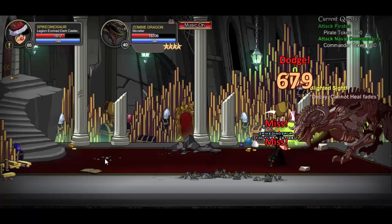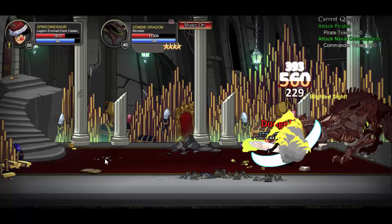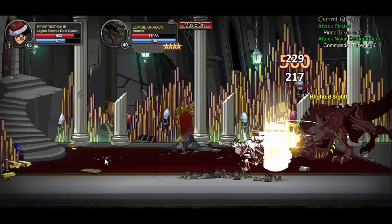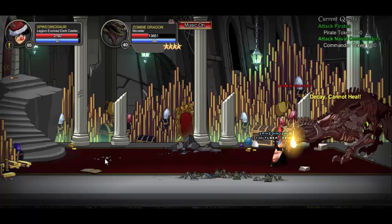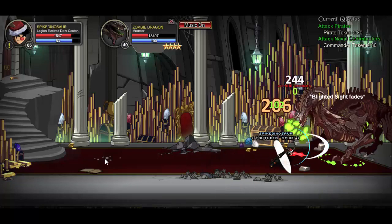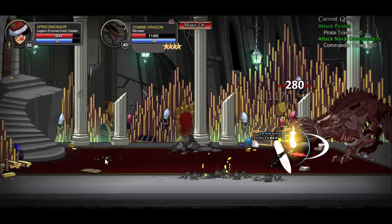Just go and kill the Zombie Dragon at Darkhorde. It shouldn't be too hard to kill the Zombie Dragon — you can pretty much solo it if you're level 65 and have a very OP class. But if you're around level 45, go ahead and get a group.